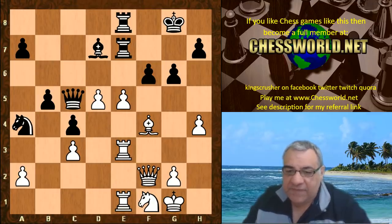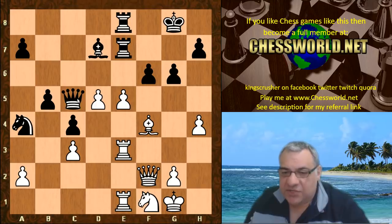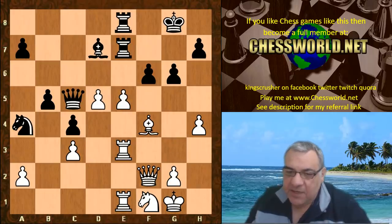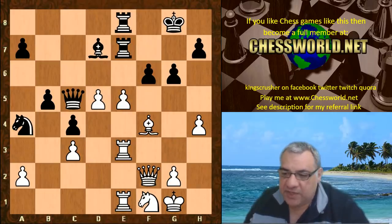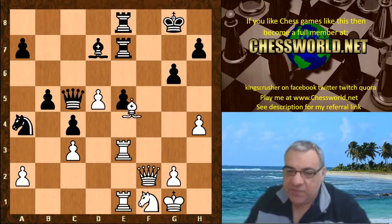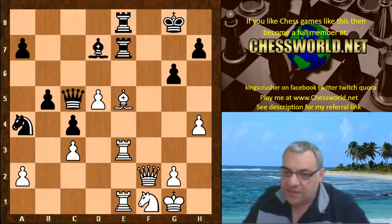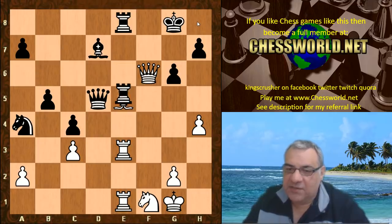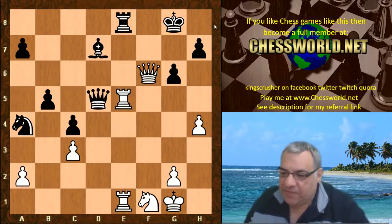Qf2 unpins the rook, and we have Queen takes d5 — a pretty sharp position in some respects. If fxe5, Bishop takes e5, and say Queen takes, then there's Qf6, which is pretty annoying with ideas of Qh6 check. So this would be favoring White if Black had to do that.